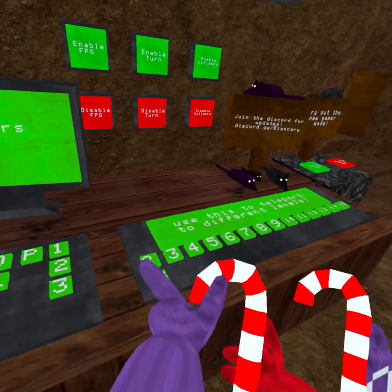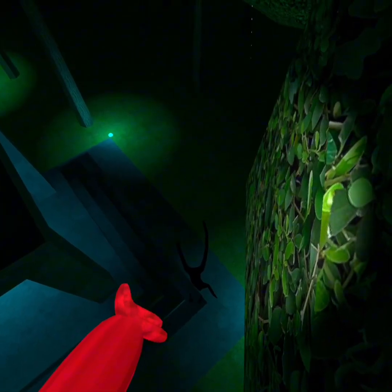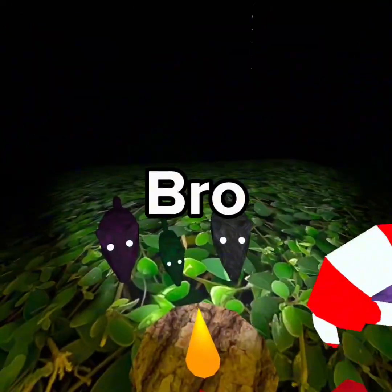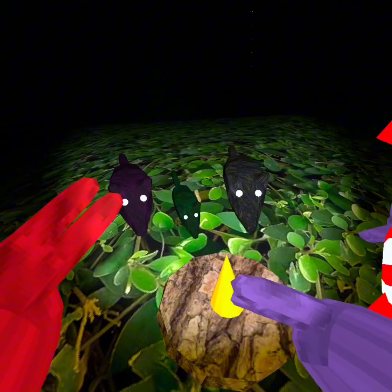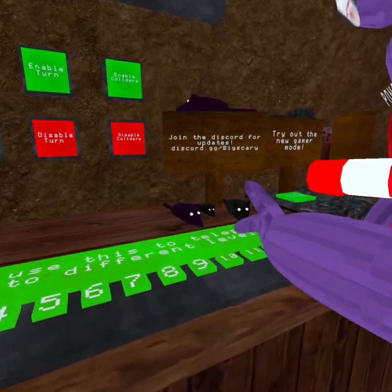There's like this little rat with this thingy — I wonder where he got it from. The next secret is in level eight. If you go up here on the trees, just go all the way to that corner, and there are these rats having a little campfire.